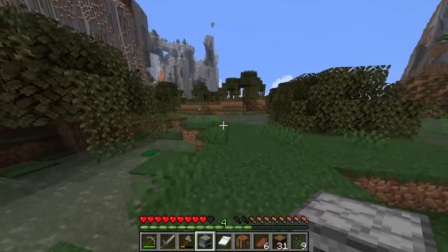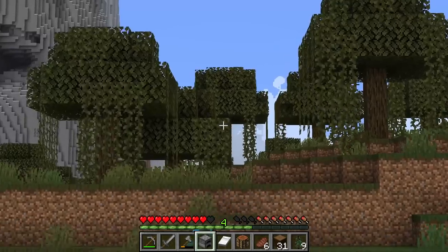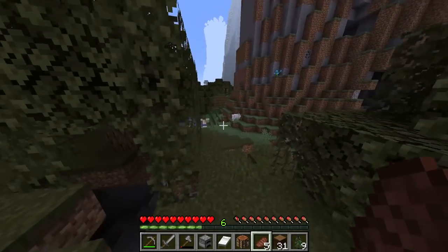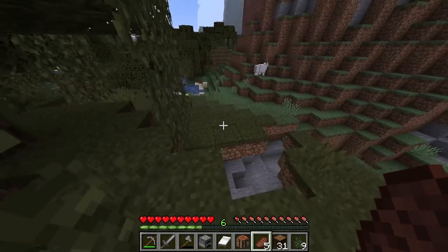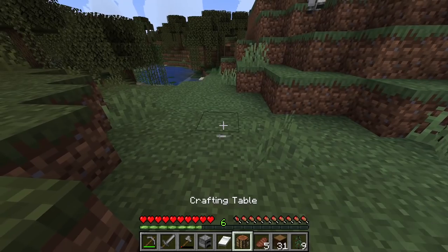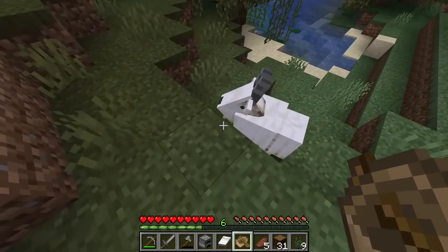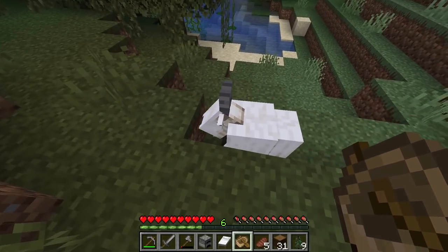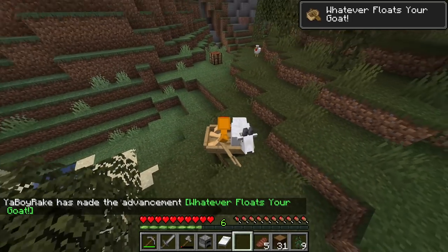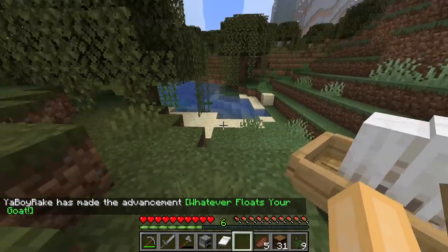Let's go and kill some cows. All right guys, I just slept over here because I thought these were sheep but they're not — they're goats! I need to make a boat anyway to get across the water, so let's try to get the goat in the boat for that achievement. Come on — yay! There we go, 'whatever floats your goat.' I'm not going to take you with me though because it's going to be too hard.